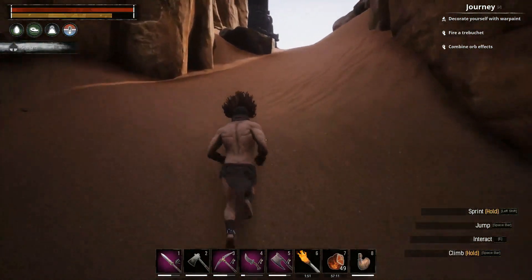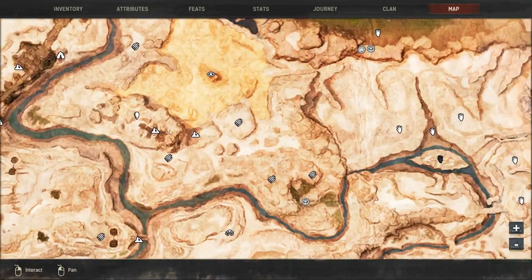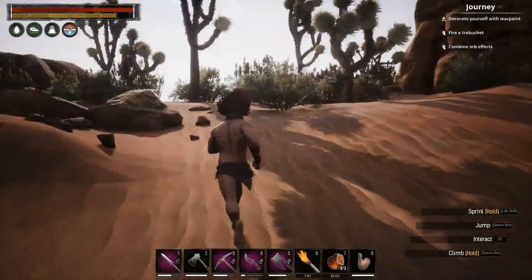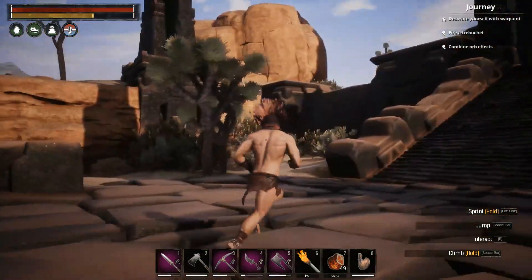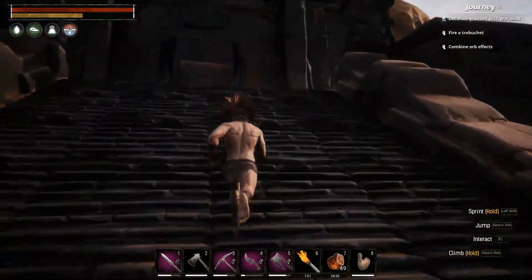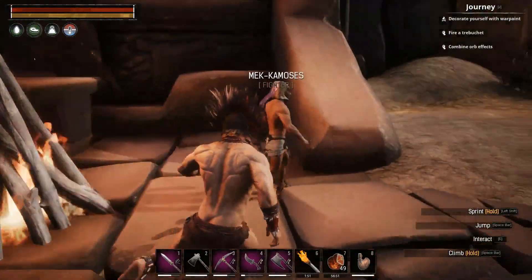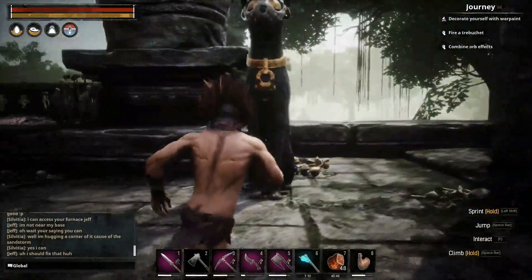Now we're going straight to Set, and Set is right here at Mek-Kamoses's Spire. It's pretty easy to find - it's right in the middle of the map, so it's probably the second easiest to find of all the trainers. There you go - you learn the 'Acolyte of Set'.